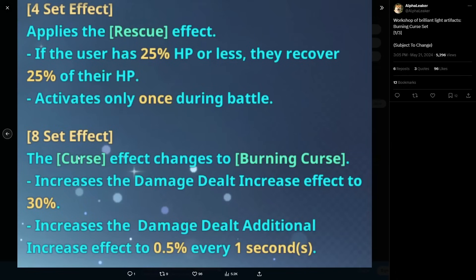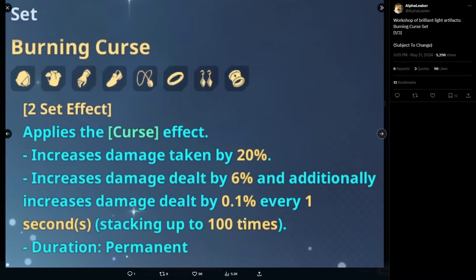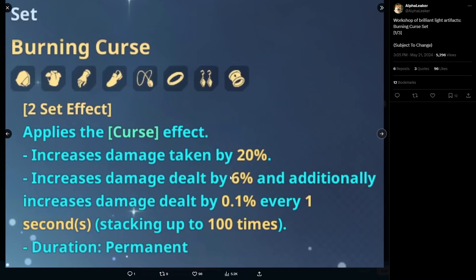Last but not least we have the eight-set effect. The Curse effect changes to Burning Curse, increasing the damage taken increase to 30% and the additional damage dealt stacking effect to 0.5% every second. It doesn't specify if the duration is infinite, but we'll assume it stacks up to 100 times just like the two-set. So instead of starting at 6% damage dealt increase, you now start at 30%, which is a great baseline. Overall it's looking like an amazing set — the drawback is taking 20% more damage, but it's still very strong overall.